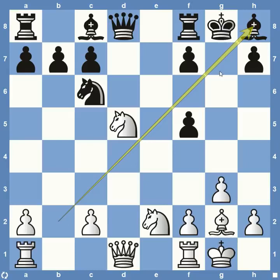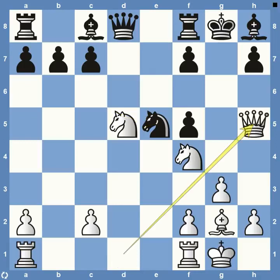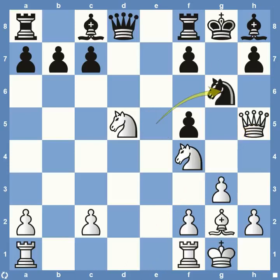Bobby Fischer also decides to Castle on the kingside. The Bishop comes back to H8. Knight to F4, getting the Knight involved into the board state and trying to attack on the kingside. After Knight to E5, we see Queen H5 — and you can start to see what Bobby Fischer is looking to do. He sees weakness and starts to attack. Petrosian tries to block that off, bringing his Knight to G6. Then Rook to D1 — always want to get your Rooks involved in the center of the board.